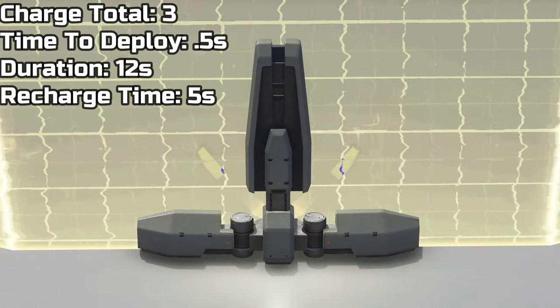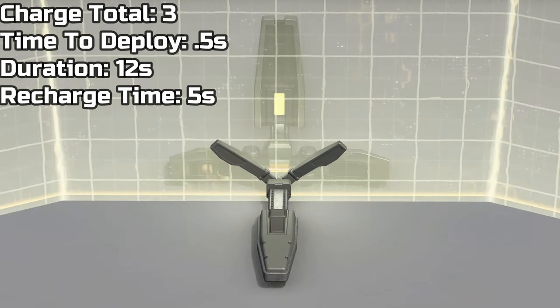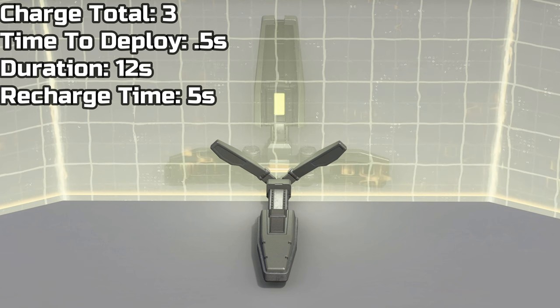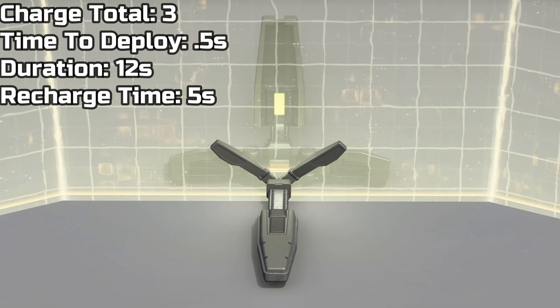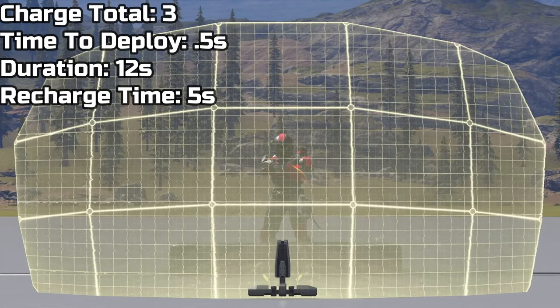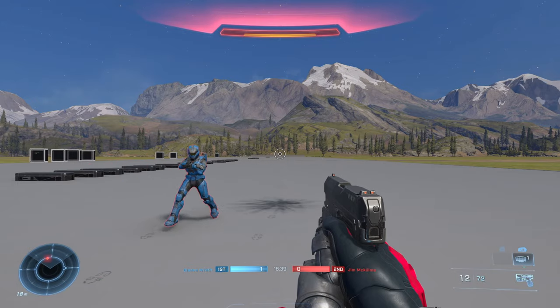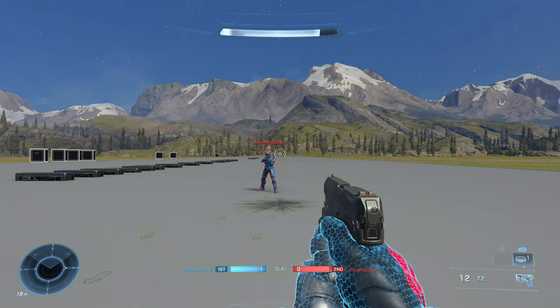Moving on to stats on the Dropwall: you can hold up to three charges and the time it takes the device to activate is 0.5 seconds. Once deployed, the Dropwall lasts for 12 seconds before it expires, and the recharge time to throw another Dropwall is around five seconds.